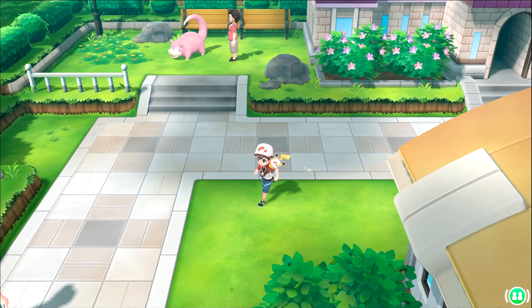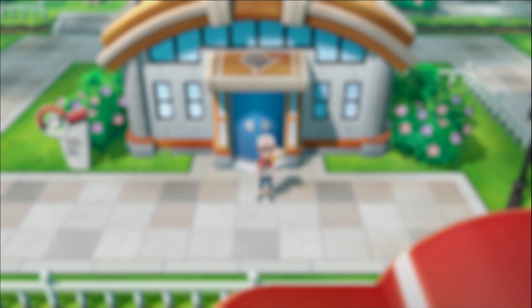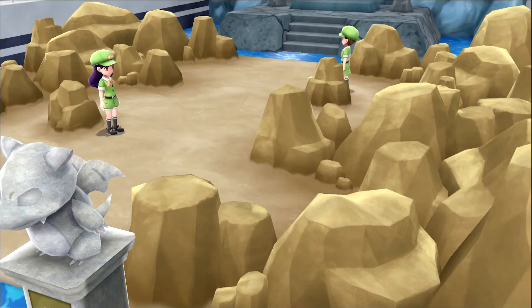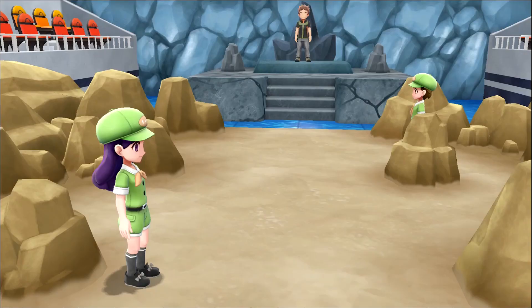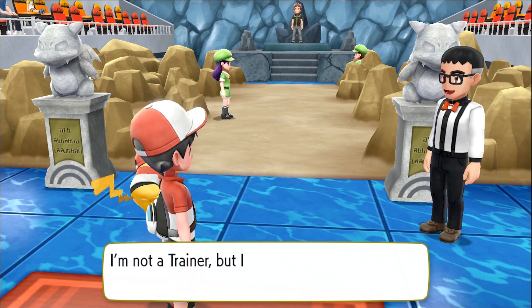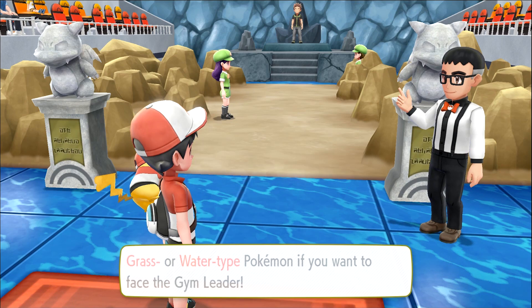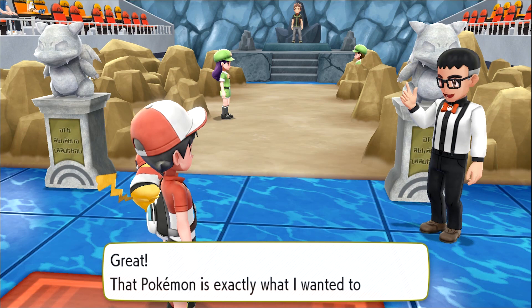Let's go around and explore. I'm going to save real quick just to be safe. Look at this — this is awesome. They have grandstands, people can sit and watch! Let's try out fighting against these Grass or Water types. I could level up Oddish. Wait — is he telling me to pick a Pokemon? Oddish isn't nearly strong enough — Pokemon is exactly what I wanted to see. Head on in — okay, so they're saying you need one.